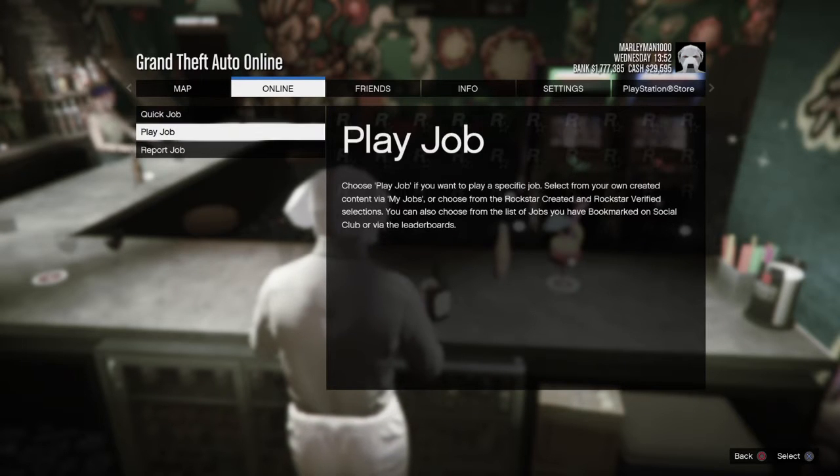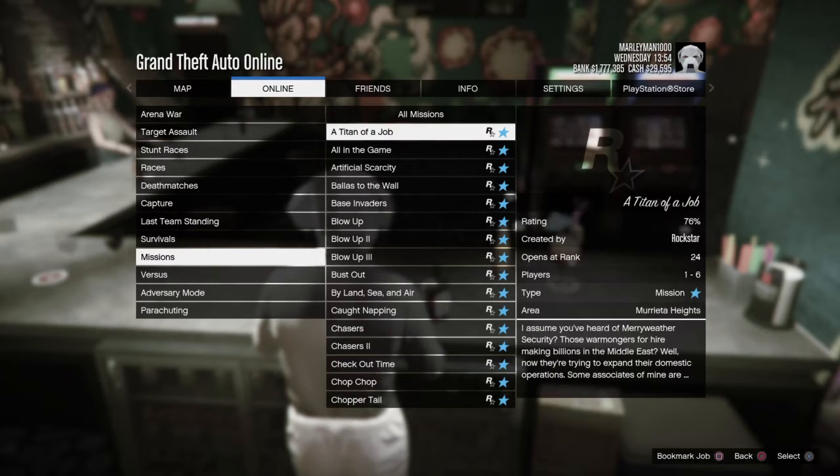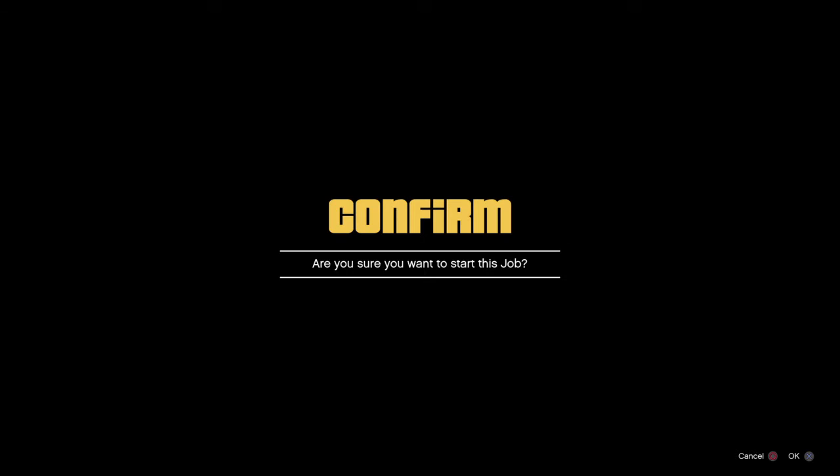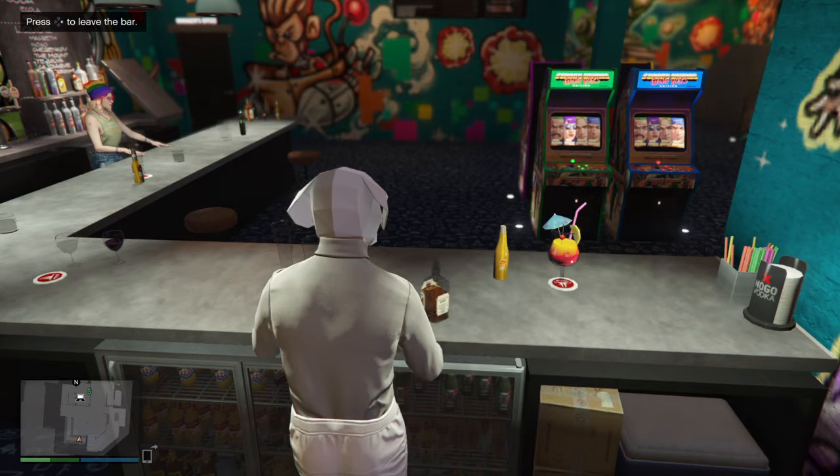Go to Jobs, Play a Job, Rockstar Created, Missions, then Titan of a Job. It'll say 'Do you want to start this job?' — confirm it, and then it'll say it's no longer available. At this moment, you will be frozen.